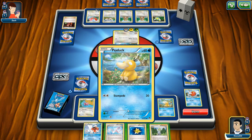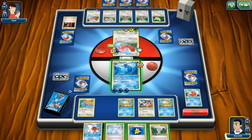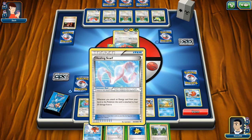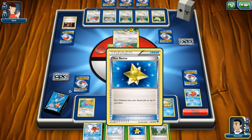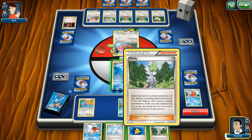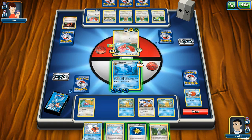Let's get a third energy on there — now we can attack. Oh no — undo, undo, undo! That was not what I meant to do. I can switch them out, which would be silly.